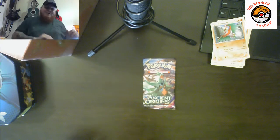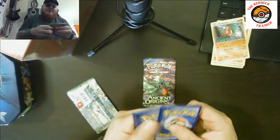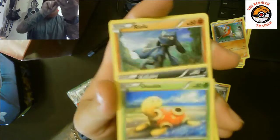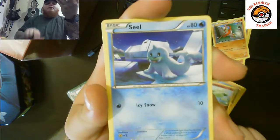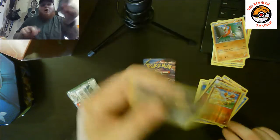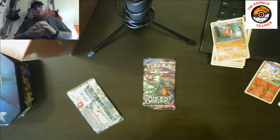Going with Fates Collide next, saving Ancient Origins for last. Let's keep this going strong. We've got a Weezing, a Lassus Special, a Shuckle, Volbeat, Riolu, Cottonee, Seel, Whismur, a reverse holographic Fennekin, and the rare pull is a non-holographic Bronzong. Not upset about that — it is still a rare and all the pulls so far have been astonishing.